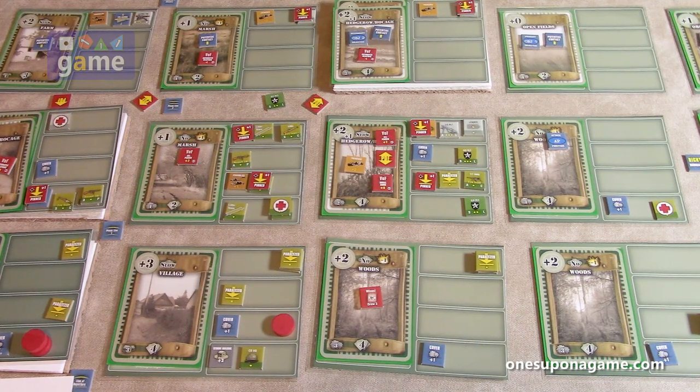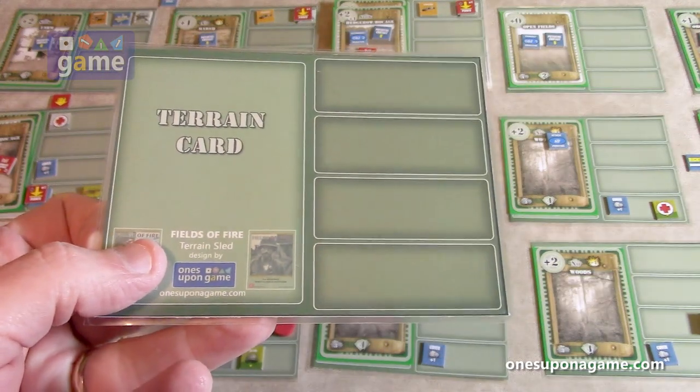So what I did — and I can't believe this hadn't been thought of before because this game's been out for many years — is I've come up with these card sleds, location sleds for Fields of Fire. The download link will be attached on this video so you can get them if you want. I think it's a great upgrade, though it's certainly not going to be for everybody. Some people have smaller table space and just want the size of the cards. This does effectively double the width of your playing field, which on this scenario is not too bad.